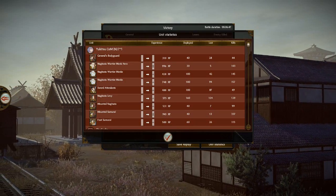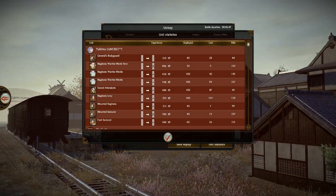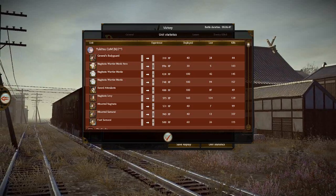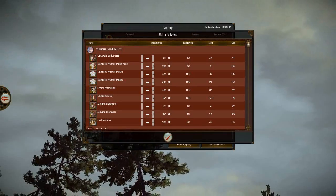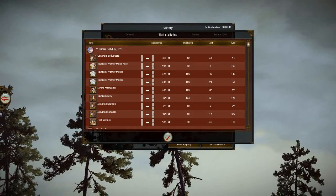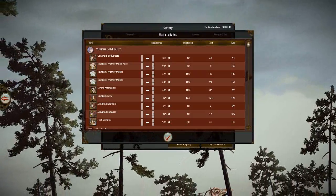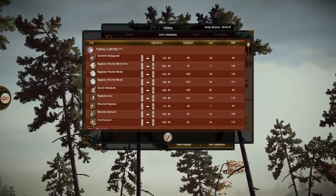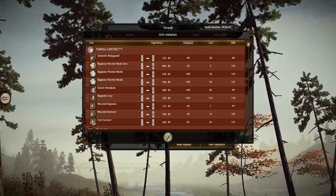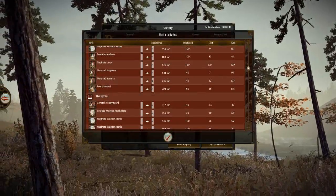Looking at my unit statistics: General, 44 kills — most of those from archery, 28 deaths. My Naginata Warrior Monk: 103 kills, pretty good. Both Naginata Warrior Monk units together, approximately 150 kills. Sword Attendants: 49 kills — surprisingly low, but they were fighting a very high quality unit on a downhill charge so I'm not too unhappy. Naginata Levy: 129 kills — mostly running down fleeing units. Mounted Naginata: 99 kills. Mounted Samurai: 337 kills — that's basically what happens when your opponent has nothing that can shut down your Mounted Samurai at all; they just kill everything. Foot Samurai: 115 kills, also pretty good.